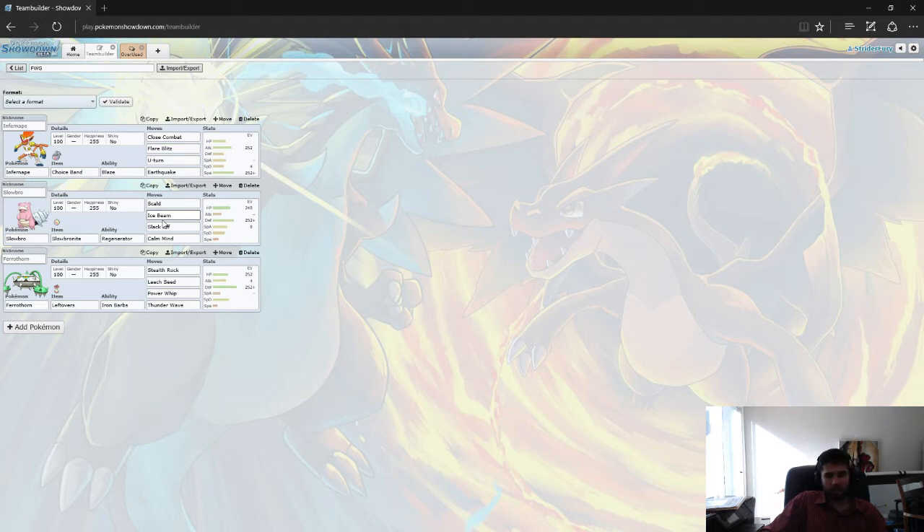Dragon types are generally something you want to worry about, so maybe you pick something that can handle those later on if you do go Fire, Water, Grass core — like something like some really hard-hitting Fairy, or maybe a really fast dragon like a Tier 3 Haxorus with a scarf so you can handle other dragons. Dragons are actually part of another very common core called a Fairy, Dragon, Steel core.